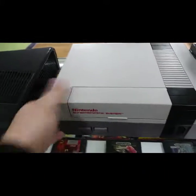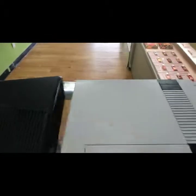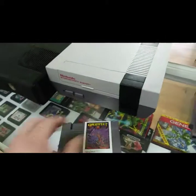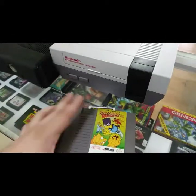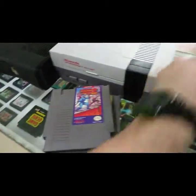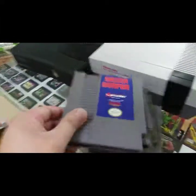And then I also ended up getting this Nintendo — pretty clean, usually they're all yellow. Comes with two controllers, the cables, and these games: Gauntlet 2, Bart Meets Radioactive Man, Mega Man 2, and two copies of Castlevania.